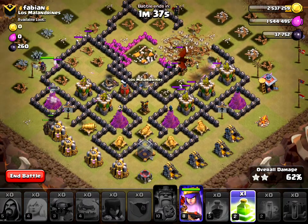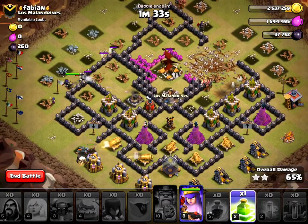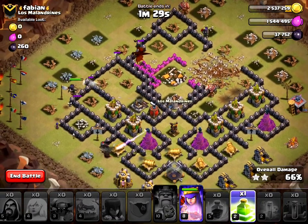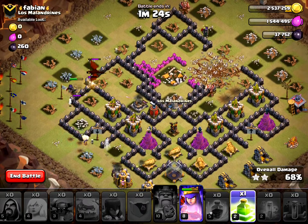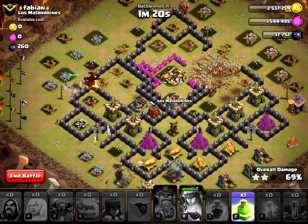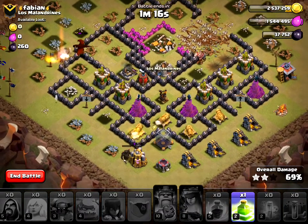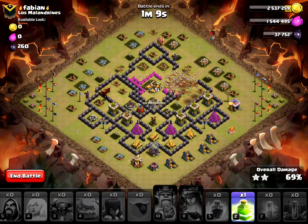I don't have any use for the Jump spell yet. At least the Dragon's coming over, but this has been a horrible attack — I think all my Wizards are dead. Come on Queenie, take out the Dragon at least. Yeah, this is a two-star attack, this has been a terrible terrible attack. I don't think I have any more troops alive. That was a two-star, terrible attack.